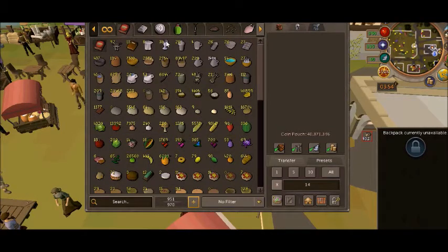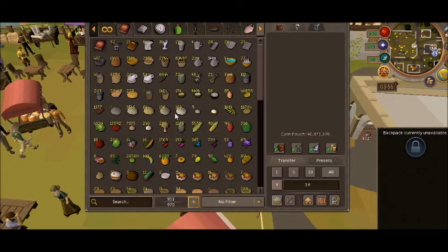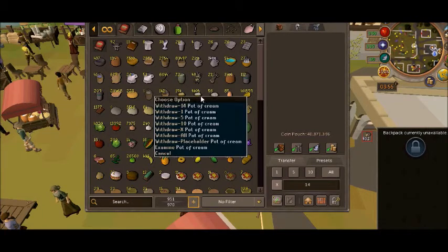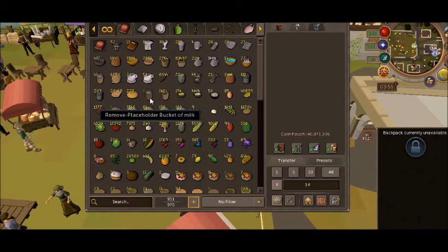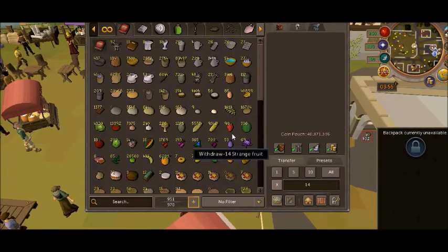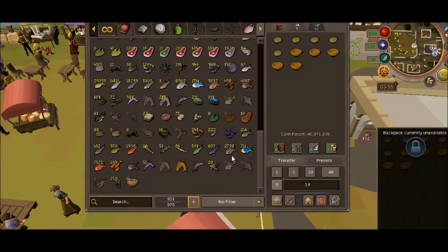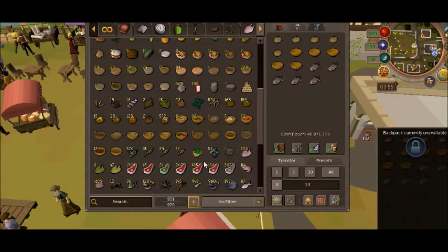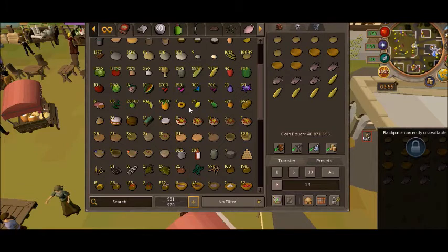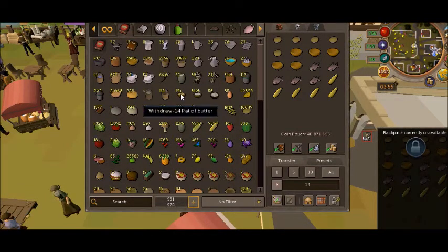Assuming you have 68 cooking, you're either gonna need butter or cream, or milk to make the butter. What you're gonna need is: five potatoes, five bowls, five cooked tuna, five cooked sweet corn. I'll show the butter in a different video.